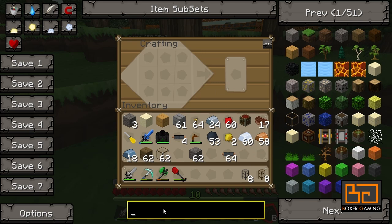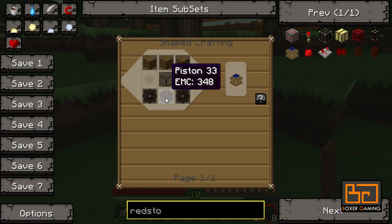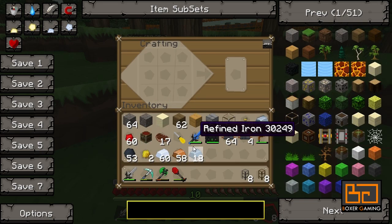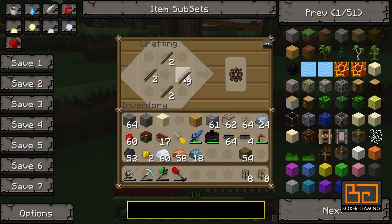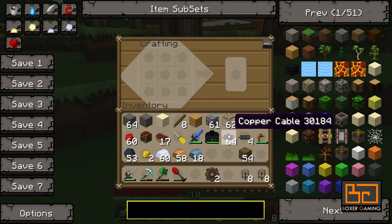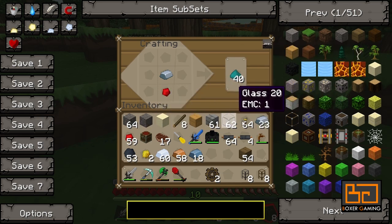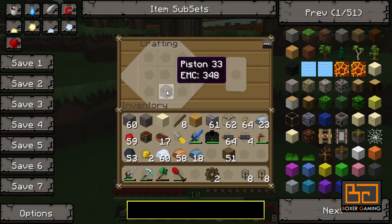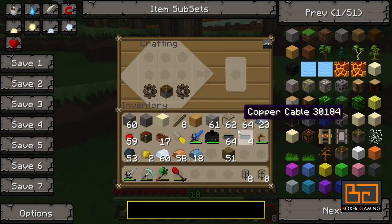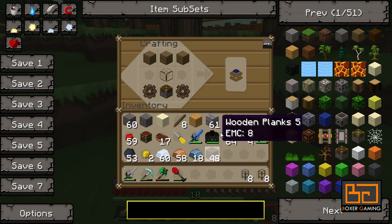Apart from that, we need some redstone engines. These are made with some wood, some glass, some wooden gears, and a piston. Let's make the wooden gears first — it's very easy, just four sticks arranged like a gear shape. We need two for the redstone engines. Now we need to make a piston: three wood on top and then cobblestone below. So we have a piston. Put it in the bottom middle, wooden gears on either side, glass just on top, and wood on the top row — and that makes a redstone engine.